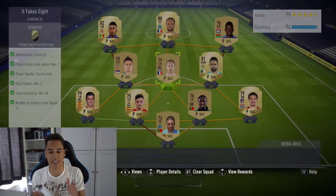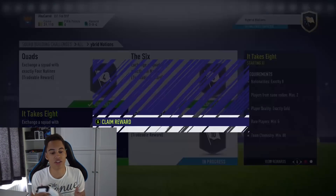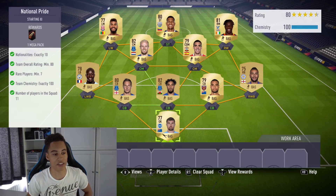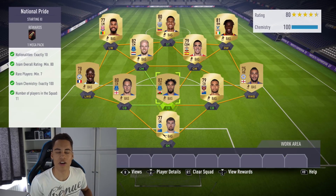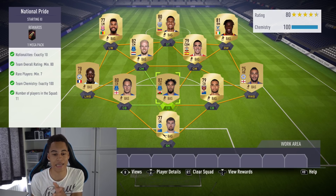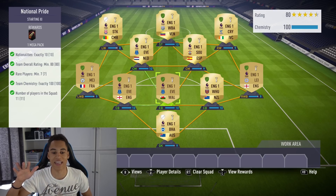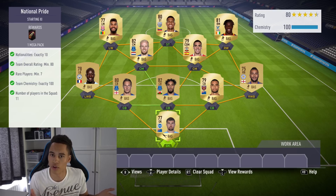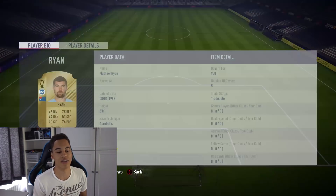That squad takes eight and it's completed. Now there's only one more challenge to finish the Hybrid Nations. For this squad I've gone all Premier League because we need 10 different nationalities, 100 chemistry and 80 team rating — so you need some decent players. I recommend picking a league and going for different nationalities within it. The Premier League has all the nationalities, so it's a pretty easy one this way.